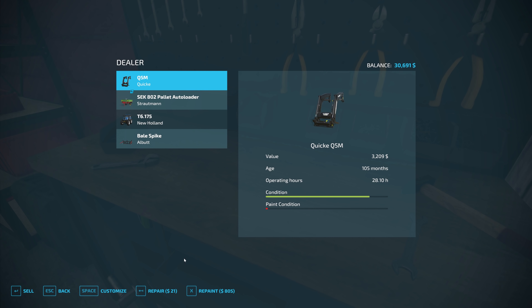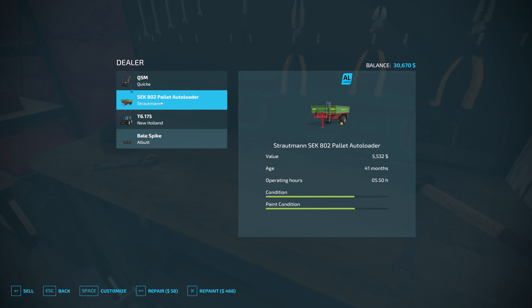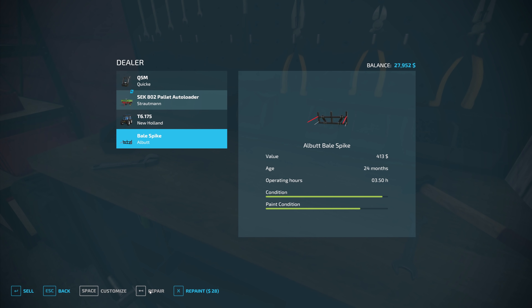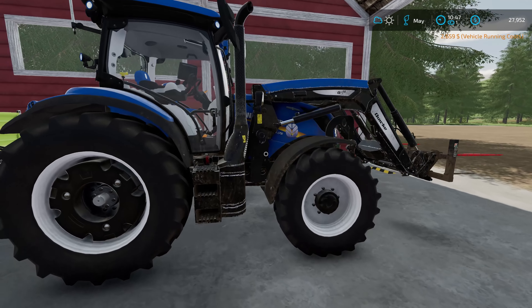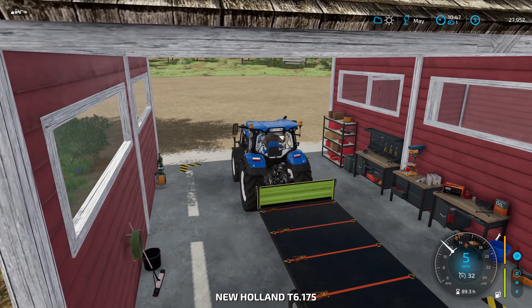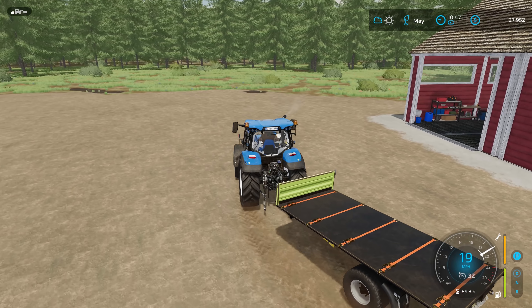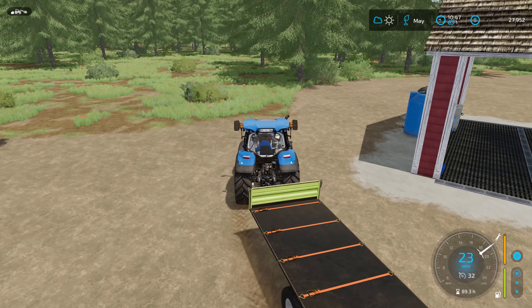I'll try to repair everything. I've got about five crates of clothing that should bring a decent amount of cash. Let's go ahead and repair this for $21. The trailer repair is $58 — we can do that. The T6 is a little more expensive at $26.59, and the bale spike condition is a little worn but apparently I cannot repair it, so that's good to go.